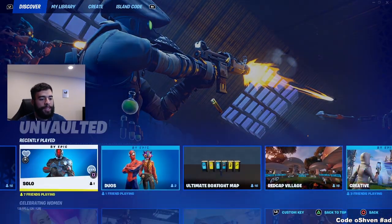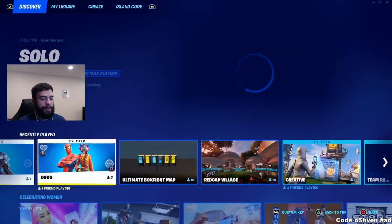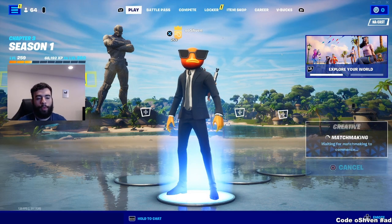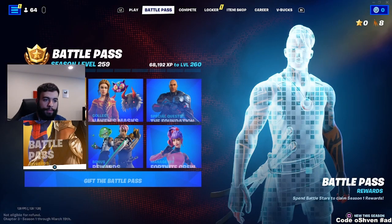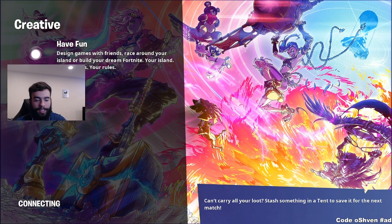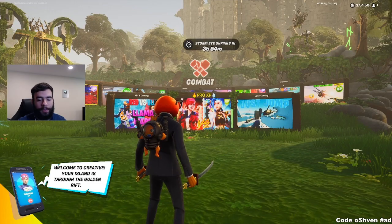The first thing you're going to want to do is load up into a creative match. Go ahead and load into creative just like this and then ready up into the creative match. You want to make sure that you do this solo because if you try to do this in a party, it will not work. This is working on any single platform, so if you play Fortnite, you're good to go — you just got to do it in a solo game.